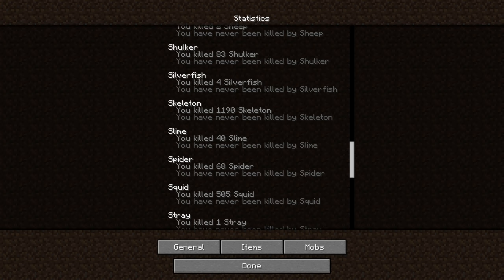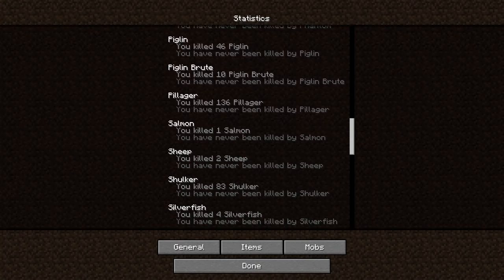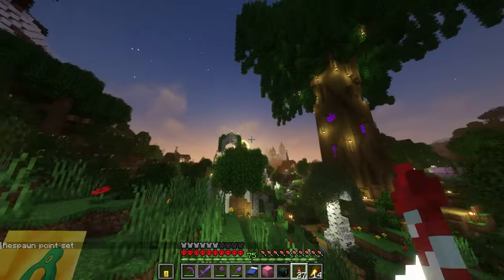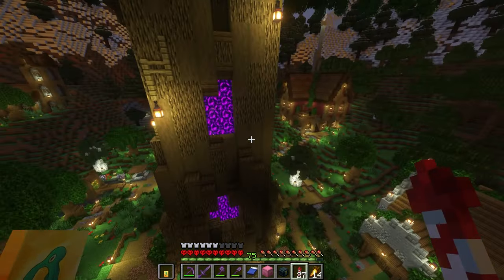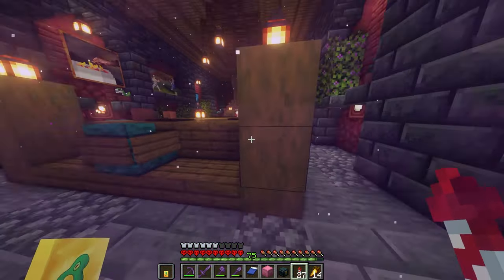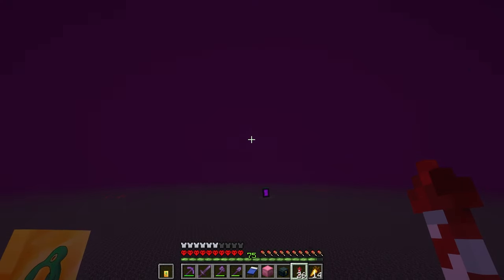Way too many squid — I used a lot of dark prismarine for my builds. I find it funny that throughout my entire time in this world, I only killed two sheep and probably not even one pig. I normally don't use pigs for my food — I kind of just go straight for the cows. I even just slept when it doesn't even really matter if I die at this point — I'm just addicted to it. I can't stop sleeping in Minecraft. Once you get netherite armor and totems and stuff, it's pretty difficult to die in Minecraft.